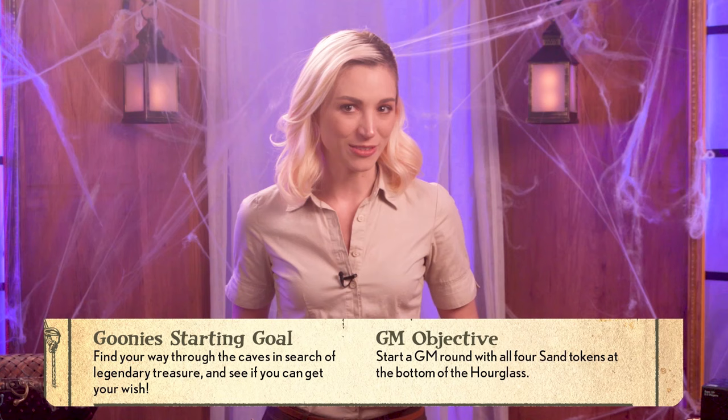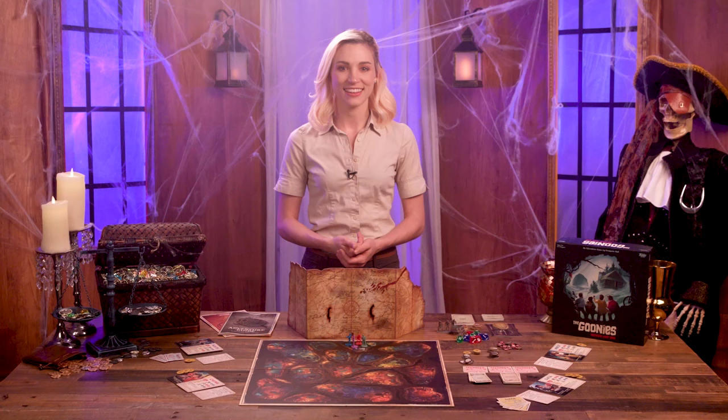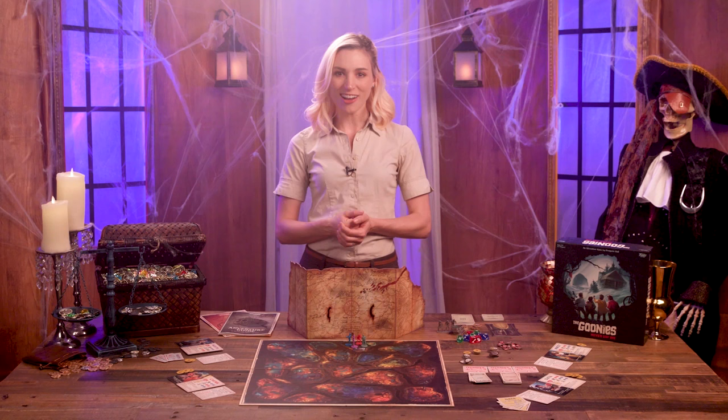Rounds continue with the Goonies and the GM alternating until the GM starts a GM round with all four sand tokens on the bottom of the hourglass, or the Goonies complete their objective. But the Goonies' starting goal — the one that the GM read at the start of the adventure — is not their final objective. As you play the adventure, different actions will trigger new elements of the story, which the GM will share aloud. At a certain point, the GM will reveal the Goonies' true objective and what they need to do to win. If the Goonies aren't sure what to do next, they can ask the GM to repeat their starting goal and then keep exploring and searching for clues. And that's the basics of Goonies Never Say Die. I'm Becca Scott, this is Geek & Sundry, and you can find all kinds of other How to Play videos right here on the channel. See you next time!